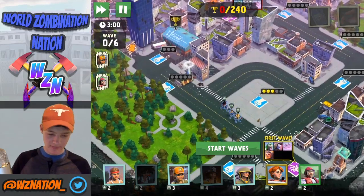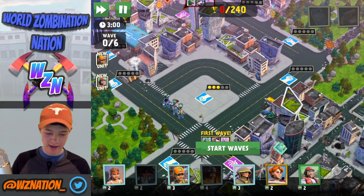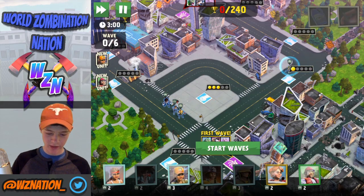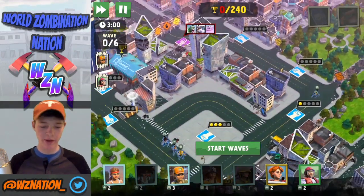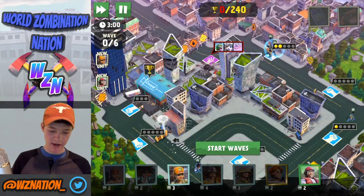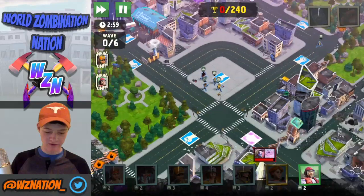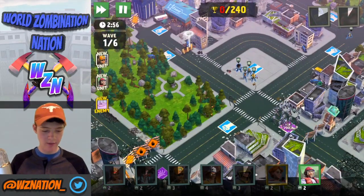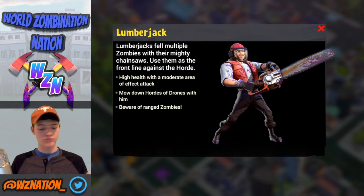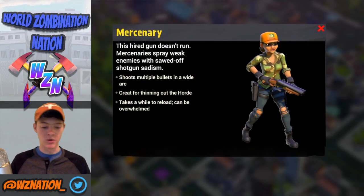I'm going to put my firefighter here with the paramedic, then place a sniper with a good vantage point. I'll throw Captain Zeta, a lumberjack, and my gunfighter over there, and put the merc right here. Let's get these waves going. The lumberjack fells multiple zombies with their mighty chainsaws — use them on the front lines against the horde.